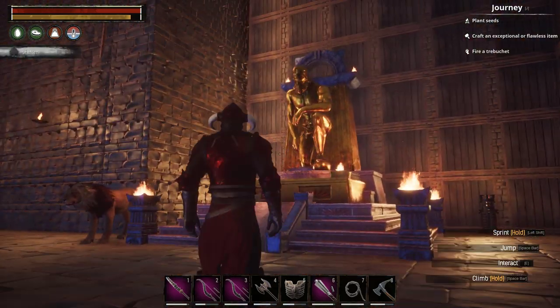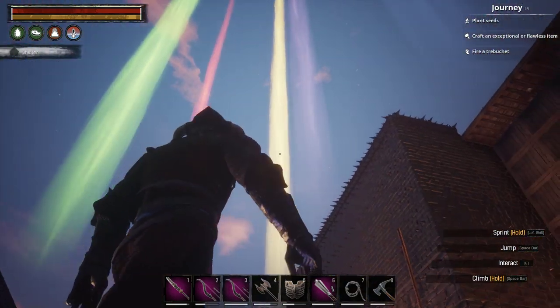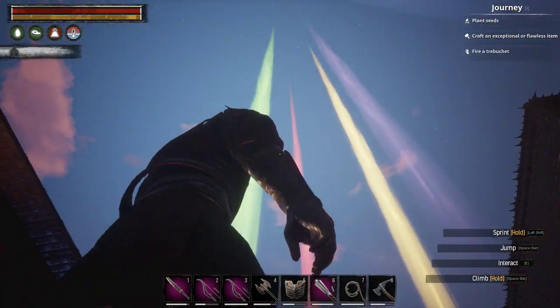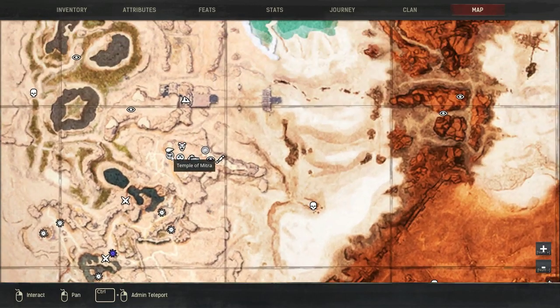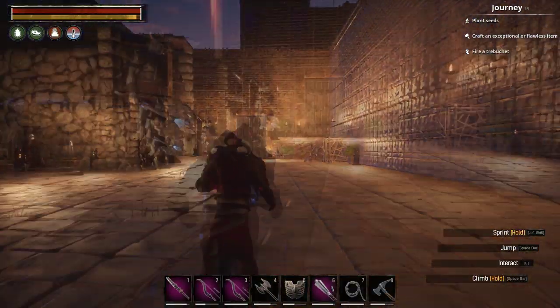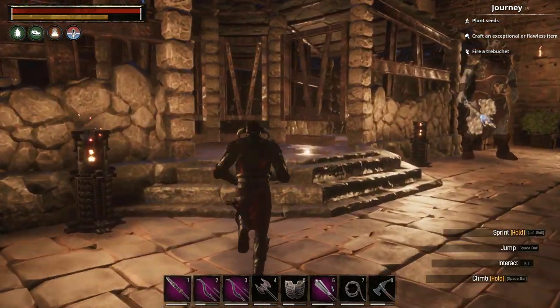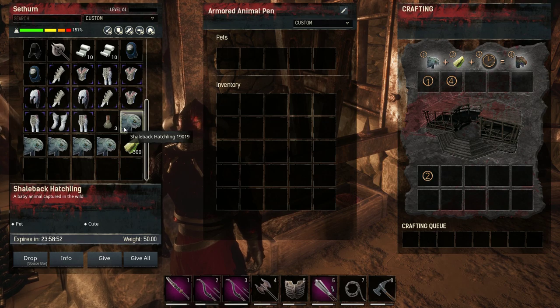These are the altars you can craft depending on the religion you choose. I strongly recommend starting out with the Set religion, as it lets you craft snake arrows early on which apply poison. When an altar reaches maximum level, you'll see a light shooting toward the sky, and it will also appear on the map — that allows you to summon the avatar.